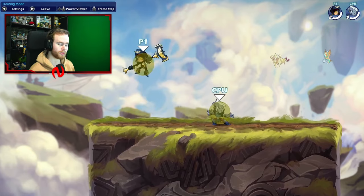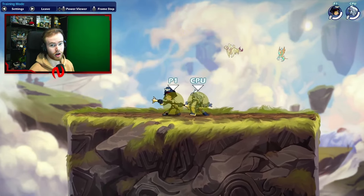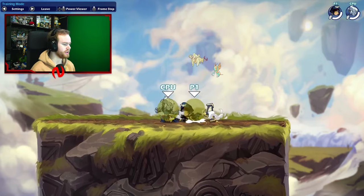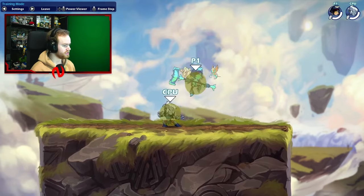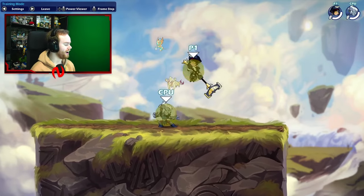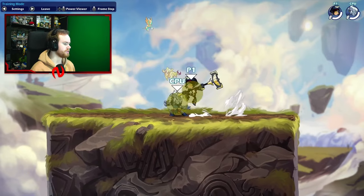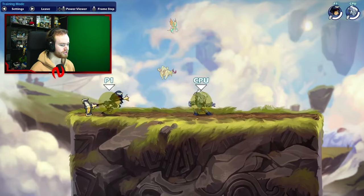Down air is your scoop kill option — if they're below you, you down air. This is the fastest kill option on hammer. Neutral air is a 'you're above me, get away from me' tool, and it sends them above. Side air is your horizontally-away 'get away from me' — it's also a kill option and you have a little bit of momentum. So if you dash jump with it, it covers a good amount of space very quickly, especially with empty hopping and going for something like that.